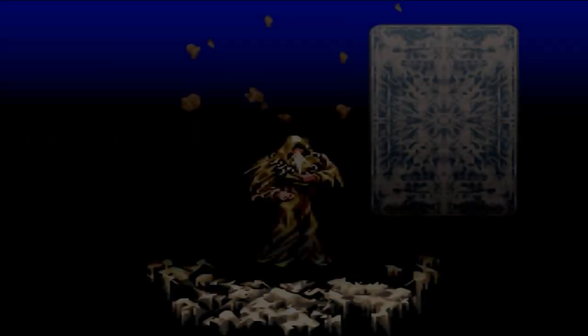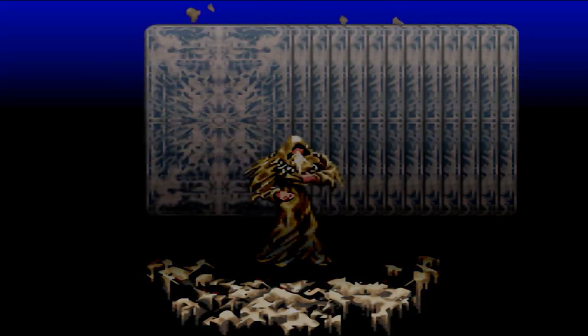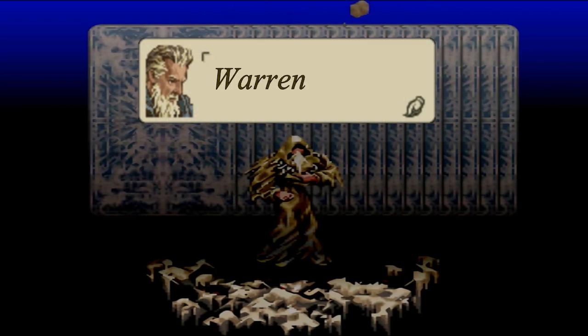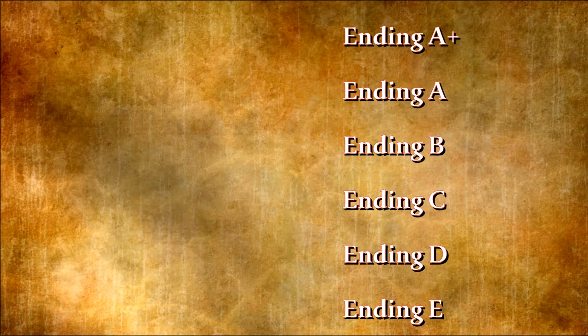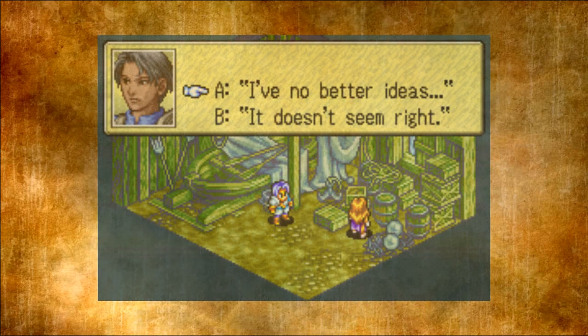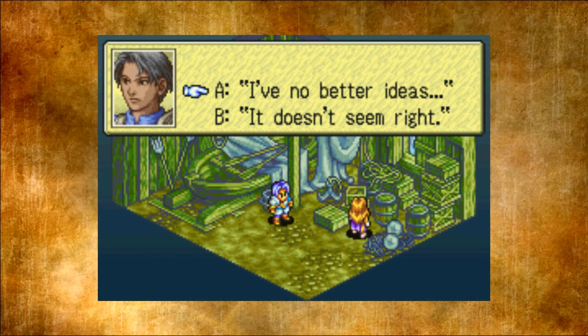Do you know the different endings of Tactics Ogre: The Knight of Lodis and what are their characteristics? In this video I'll show you how to get to each ending and how the story unfolds in each one. In this game you can access six different endings through two different paths. The key moment that defines whether you will go Path A or Path B is when Sybil and Alphonse discuss inside a fisherman's shack at the very beginning of the journey.